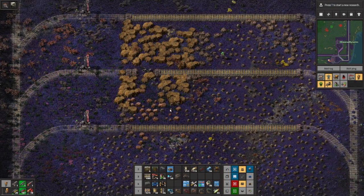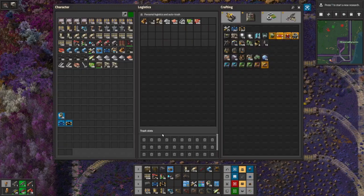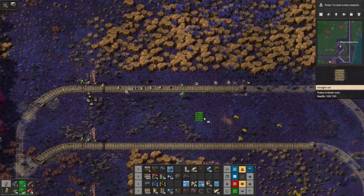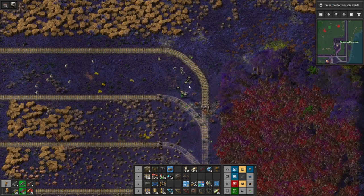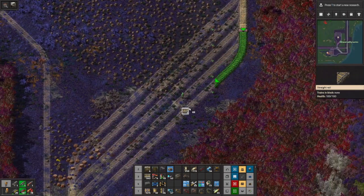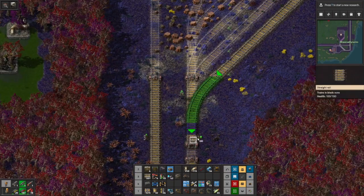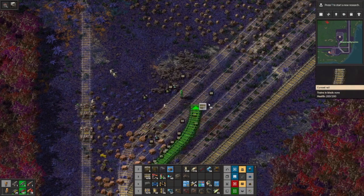So here we are somewhere right here and I have some track on me and some signals, and I brought my backpack with me just in case I need more stuff. We just have to make a few connections here, get this all done, and then we can start fueling things up and making way for new expansion into the far western reaches of the map. Fortunately, there was only one small outpost of Biters over there and I was able to deal with them with the flame tank, which was kind of fun. I probably should have recorded that.